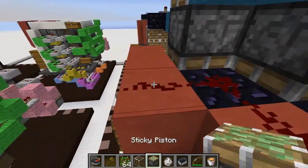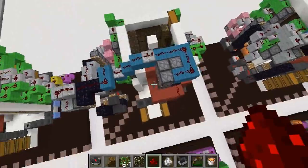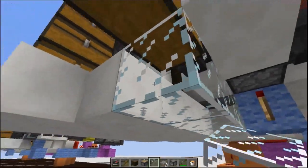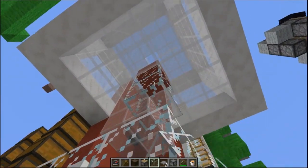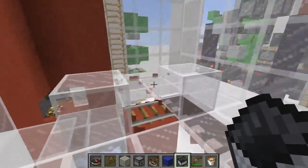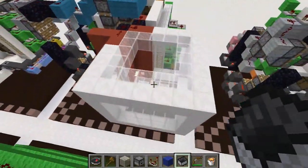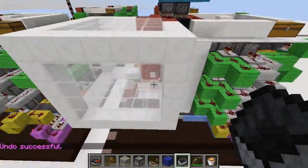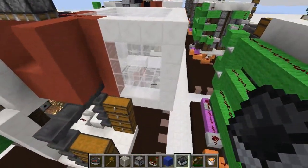The redstone dust has to go over here so that this dust doesn't connect directly to the piston. Now onto the farm — this pressure plate is what you stand on to activate the whole thing. Count five blocks back, five blocks to the right, and five blocks up — this is going to be where your gas sits. For the gas cage, all you have to do is build a five by four by five area with a spot in the middle for a minecart. You can build this cage out of just about anything — I personally recommend iron bars since you can see through them, the gas can't see you, and they have a high blast resistance.